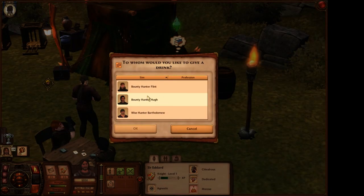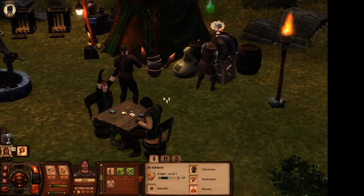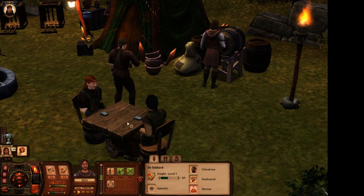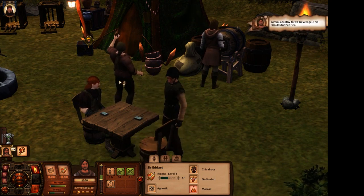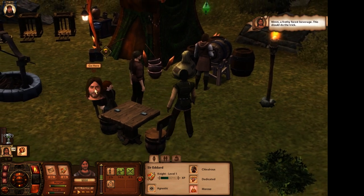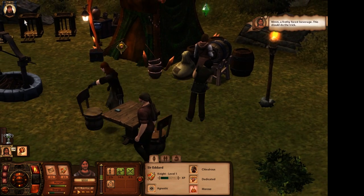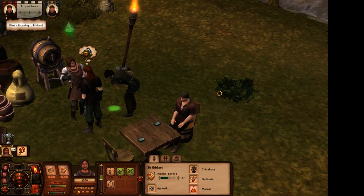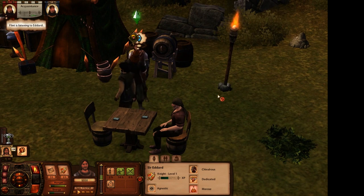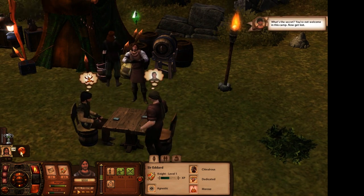Serve drink to Bounty Hunter Flint. We're gambling right now. 'A frothy forest beverage - this should do the trick.' 'You're not welcome in this camp. Get lost.' All right. How should Sir Eddard proceed next with the boar hunt?